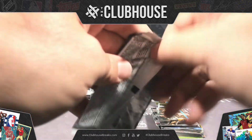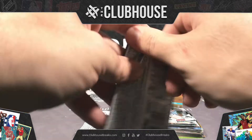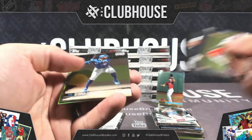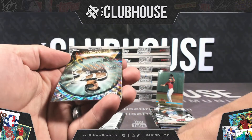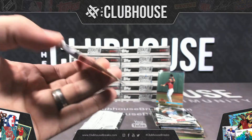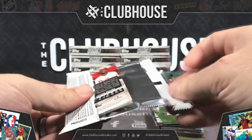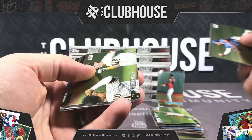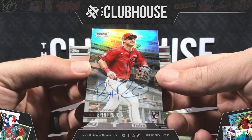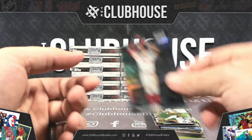Tatis Retro Refractor. Kalanick Beam Team Rookie. Crystal Ball wave — Yerman Mercedes for the White Sox. Jazz Chisholm, Rookie Refractor for Miami. Brent Rooker for Minnesota, Rookie Auto Refractor — great-looking card. And McCutchen for Philadelphia, Refractor.